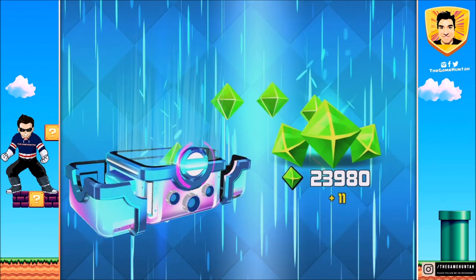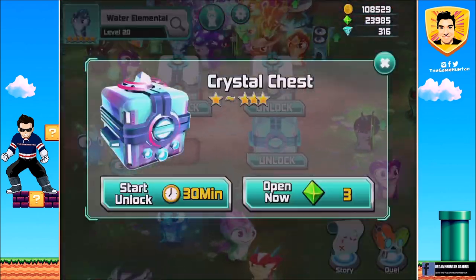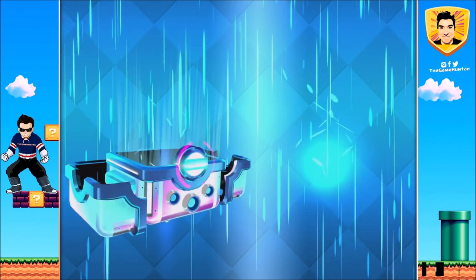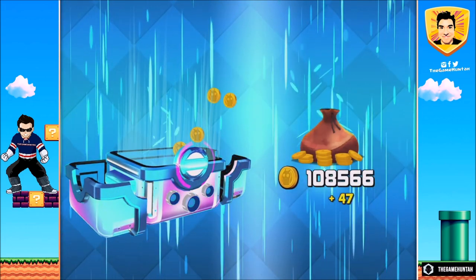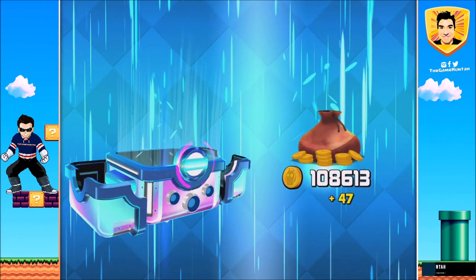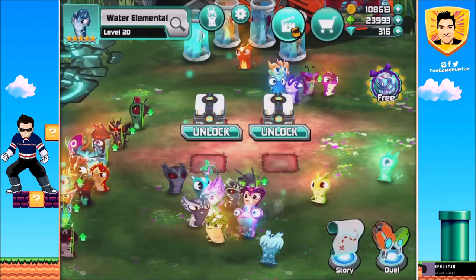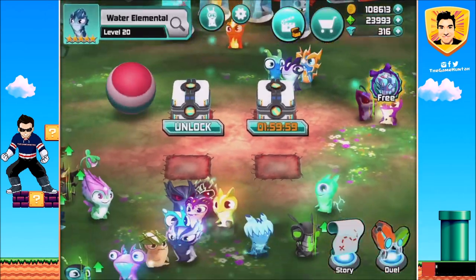We got some coins, more coins, we got some gems. Let's open this right away. But this one is not gonna give me anything. I'm gonna need to go and open a gold chest — a gold box. This is gonna take forever.